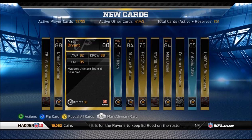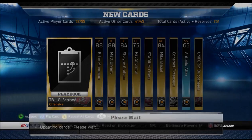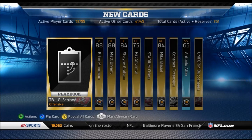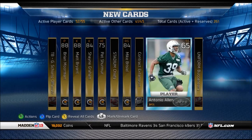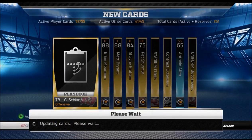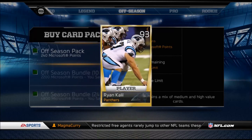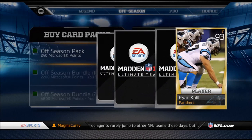I guess he wants to play coverage. There's really not many options left — a lot of punters, a lot of kickers. He's going to go with another speedy rookie wide receiver, T.Y. Hilton. I really don't know what I'm going to pick because everybody else sucks, so I'm going to go with another offensive lineman to solidify the offensive line so I can run it a little more. After that, the next pack sucked. We both agreed to just keep going.